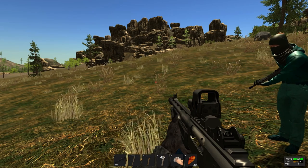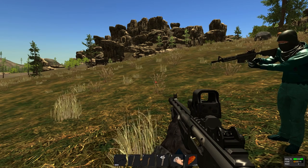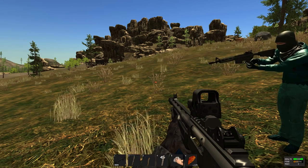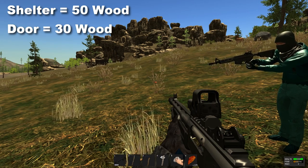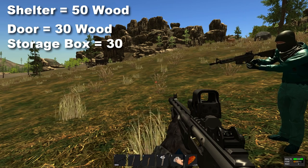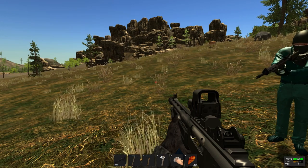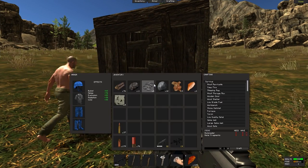Number 4: what do I craft first to survive in this game? Here's the breakdown: one of the first things you'll want to build is a shelter and a door to go on the shelter, a storage box to keep your stuff in, a campfire, and a sleeping bag. Let's break that down a bit — as you can see, I've placed down a very basic, easy shelter.